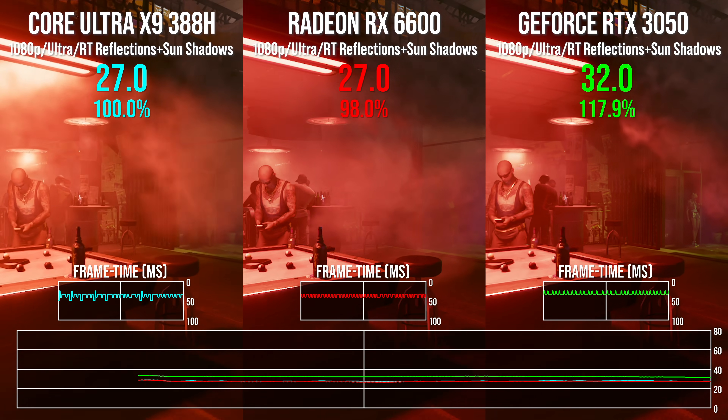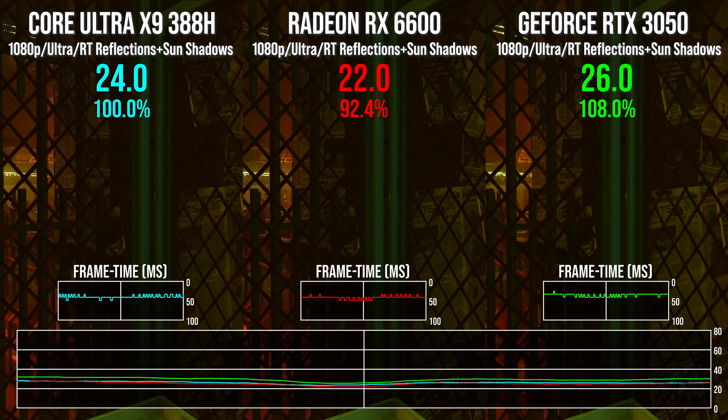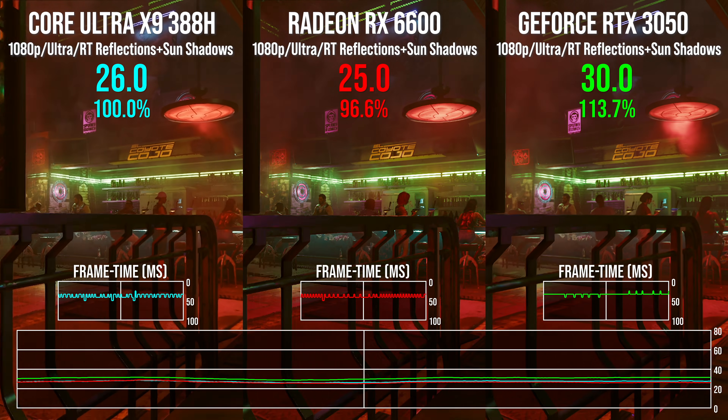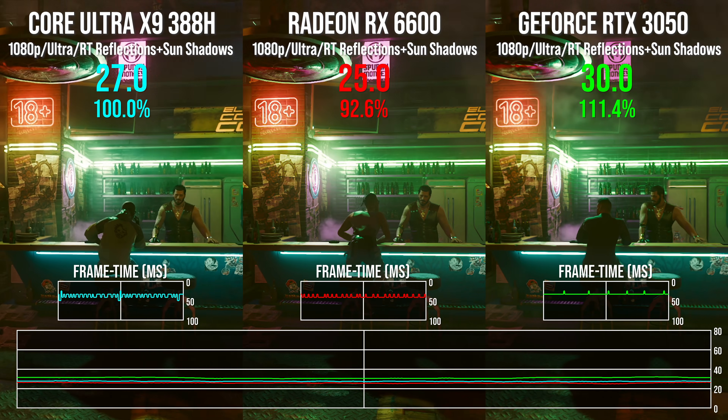I actually ended up doing two sets of benchmarks here, an AMD and an NVIDIA one. I chose the RX 6600 — it's an RDNA 2-based sub-£200 graphics card with 8 gigs of VRAM. It's beloved by many because it's been cheap for so long and will play all the games out there now, though with compromises on resolution and ray tracing. I also included the NVIDIA RTX 3050, which is not quite so beloved or cheap. Interesting results.